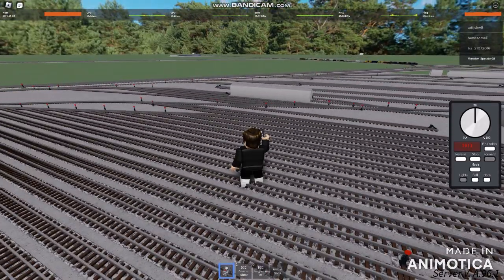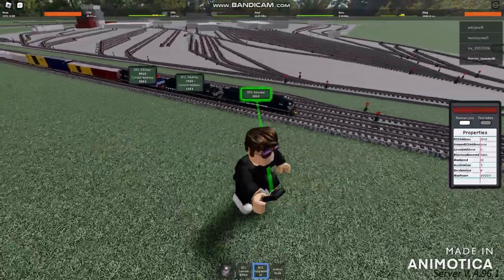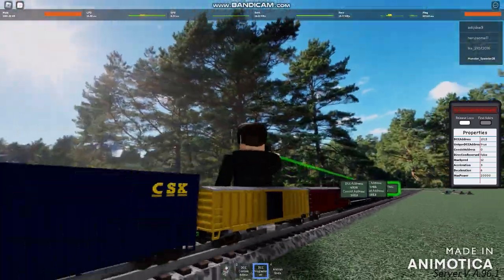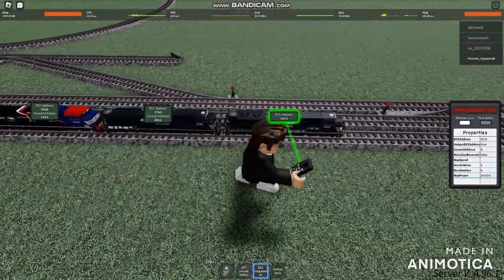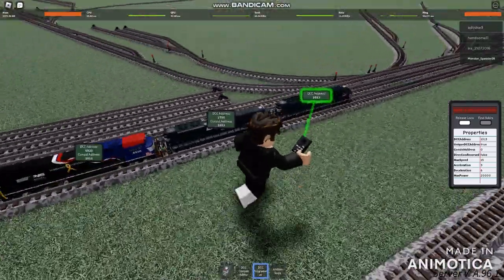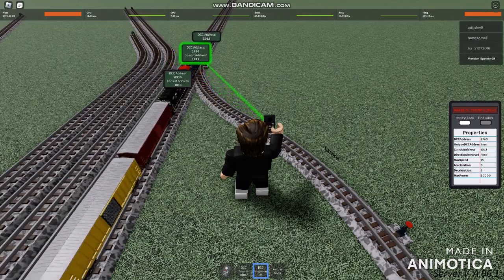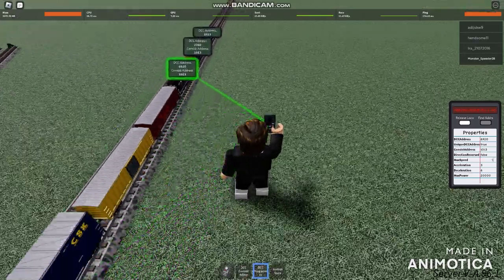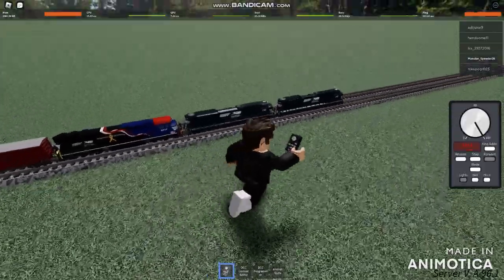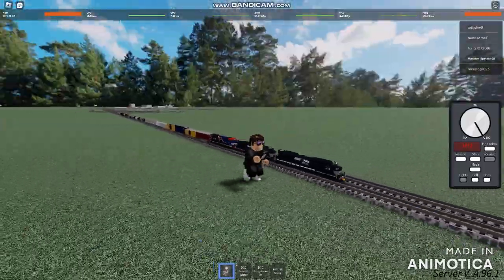I'm pretty sure I'm gonna be ending this video right there. I got a DCC programmer since I just maximized the throttle. Looks like I'm gonna be changing the top speed of their trains — the top speed could be set to 12, which is the normal speed. I'm gonna be reaching all the way to speeds up to 15% throttle. I'm gonna set the top speed and the maximum horsepower is 20,000. Let's release the locos and see about the top speeds of their trains. Looks like it's almost gonna be the same speed as the train continues to roll on, against top speed.